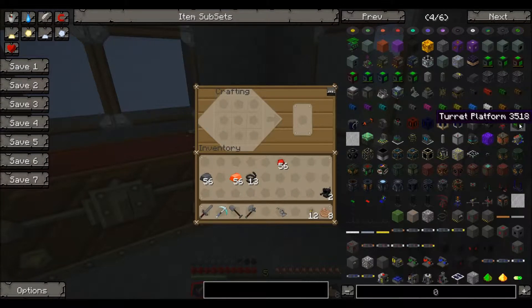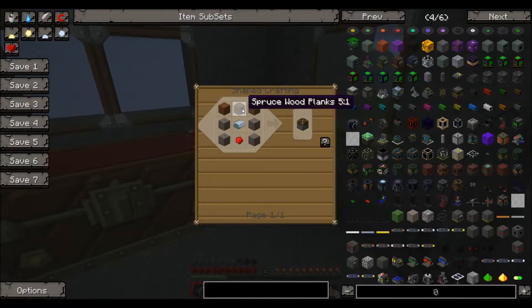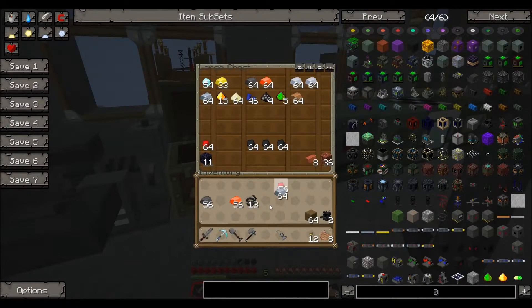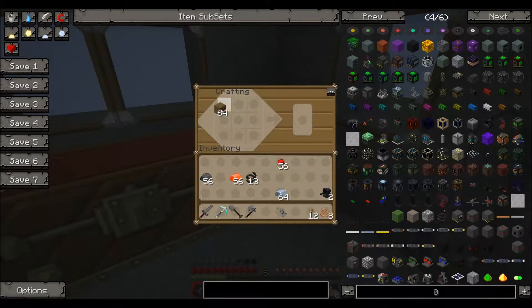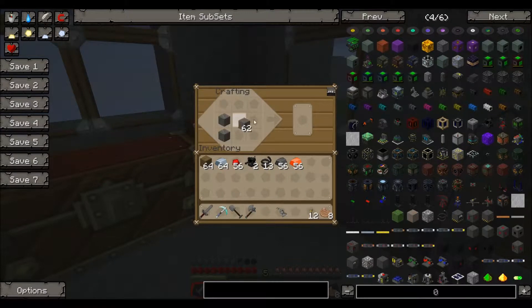Now we need to build two turret platforms. We're going to need two pistons, another two basic circuits, a battery, some chests, and stuff. Pistons are pretty easy to make - iron ingot and a redstone. It's wood along the top, cobblestone down the sides, iron ingot in the middle. Let's grab some cobblestone, iron ingots, redstone, and wood - we're going to need two of these so let's double up.